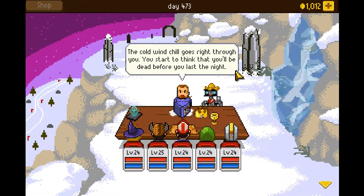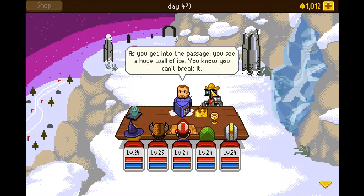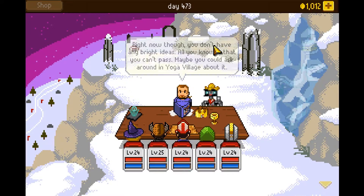So what do I do here? You start to think that you'll be dead before you last the night. As you get into the passage, you see a huge wall of ice — you know you can't break it. This wall has magical properties. You feel there must be someone who knows how to break through. You don't have any bright ideas; all you know is that you can't pass.